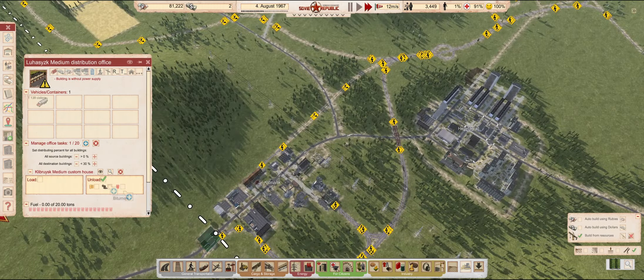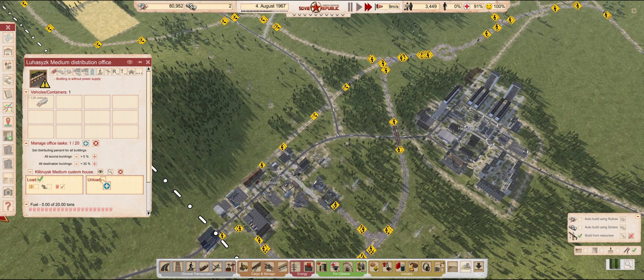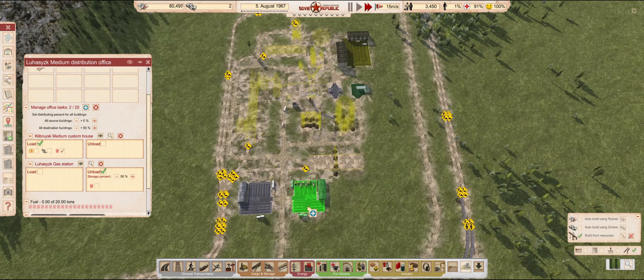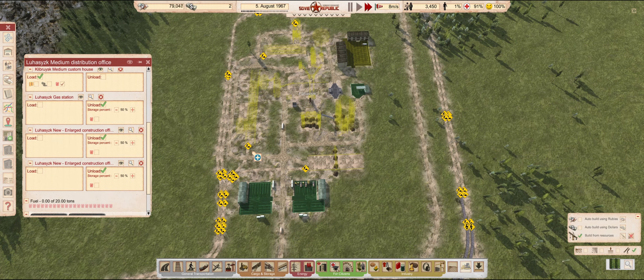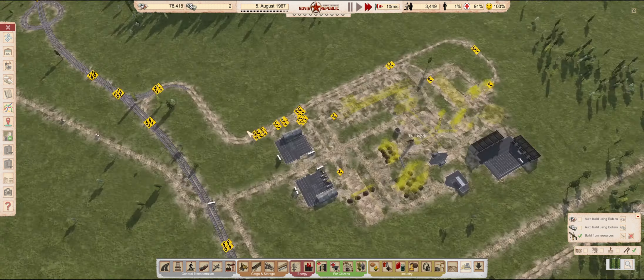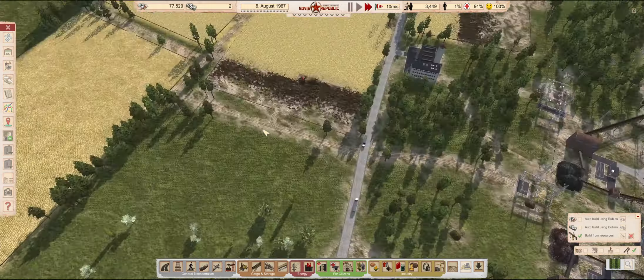Now that the distribution house is complete, the first thing I will tell it to do is to keep the local gas station well stocked. And might as well tell it to do the same with the construction offices too. Of course, it will not do anything until we have power to these buildings.